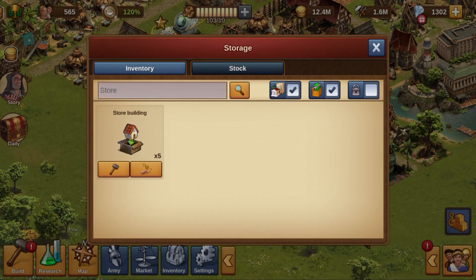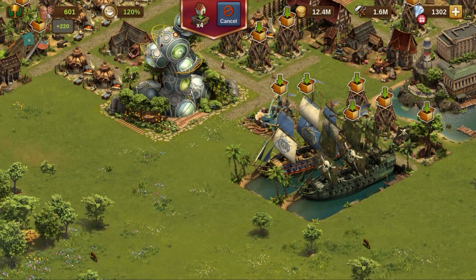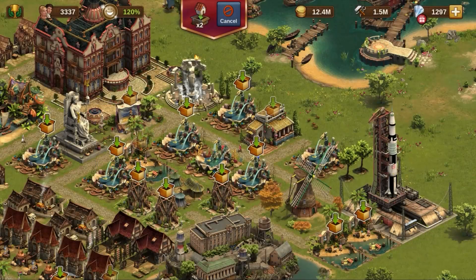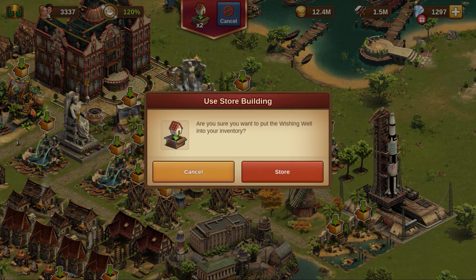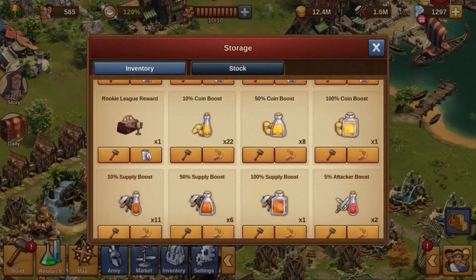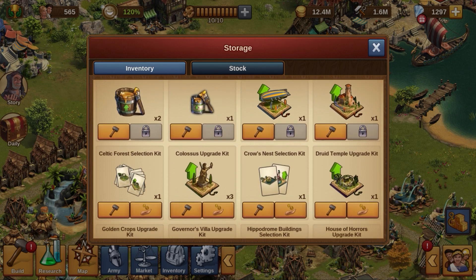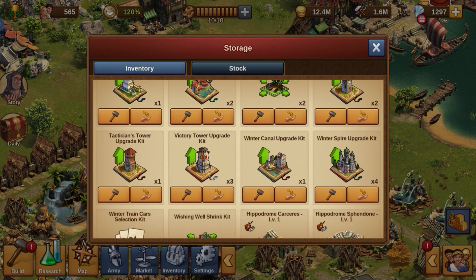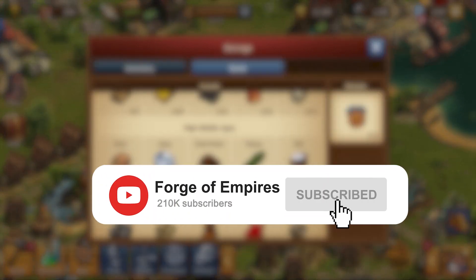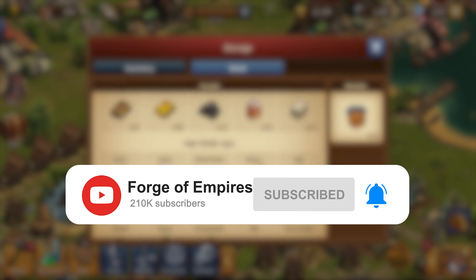If you want to know more about how store building kits work to get buildings from your city into your inventory, please check the dedicated tutorial video in our playlist, which will explain this in more detail. If you have any feedback or suggestions regarding the inventory, feel free to write them in the comments below. Don't forget to subscribe to this channel and activate the bell to not miss any more Forge of Empires videos. See you soon!